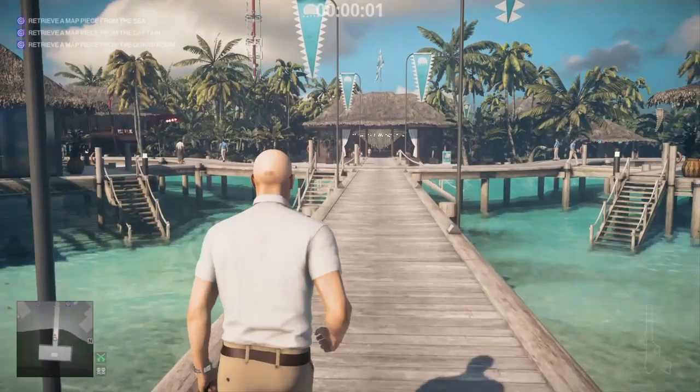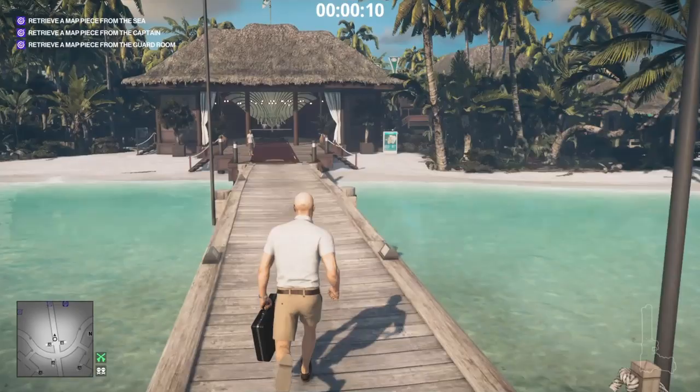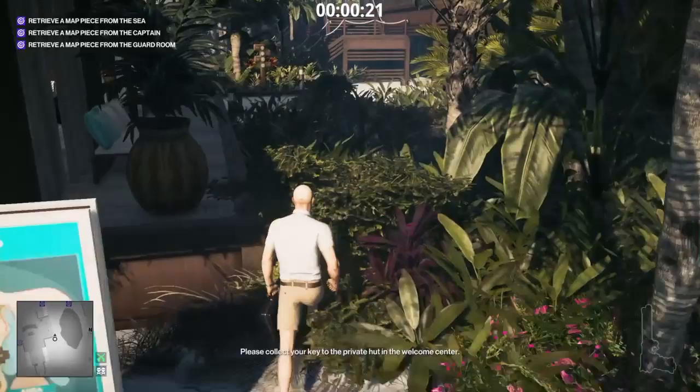Let's hit play. We're just gonna grab our tranquilizer gun out of the briefcase and make our way over to the security guard. Actually, we're gonna make our way to the laundry room first to grab the keys, and then go to the security guard hut. I'm just gonna run down these stairs here.